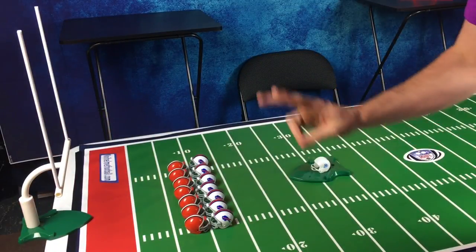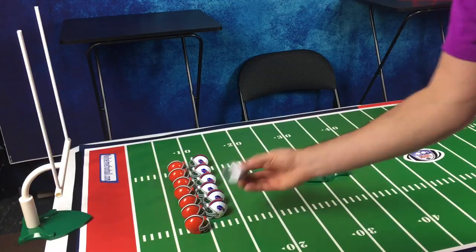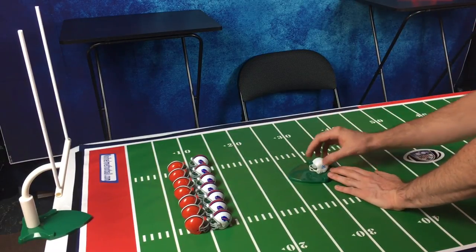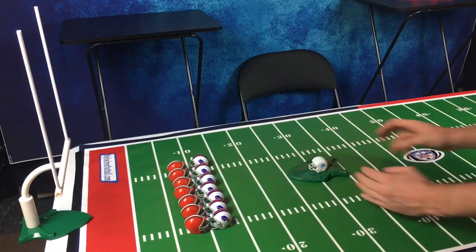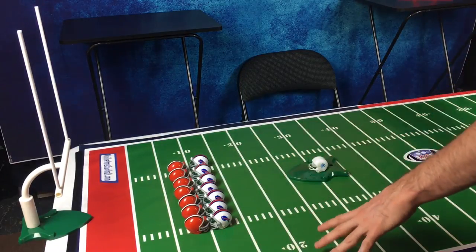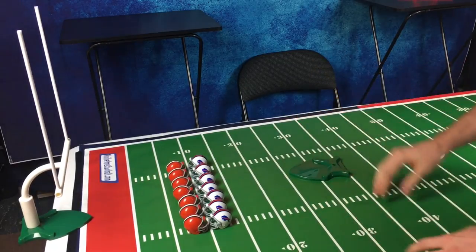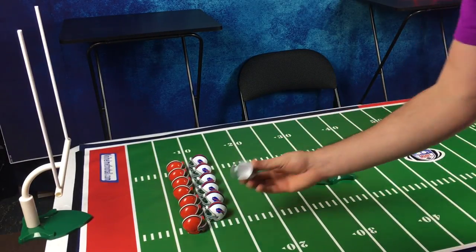When you score, you have two options: you can take an extra point by flicking a kicking helmet through the uprights to gain one point, or you may run a normal play from the 15 yard line for a two-point conversion to get two points. For the extra point, you place your hand on the placement disc, which is curved upward, and push back and flick the helmet through the uprights. On a normal field goal attempt on fourth down, you kick from wherever you are — from the 10 yard line if you're close, or even from your own half of the field — pressing down and flicking through the uprights.